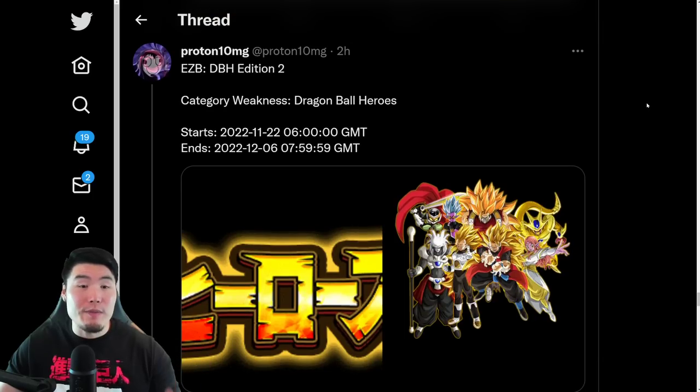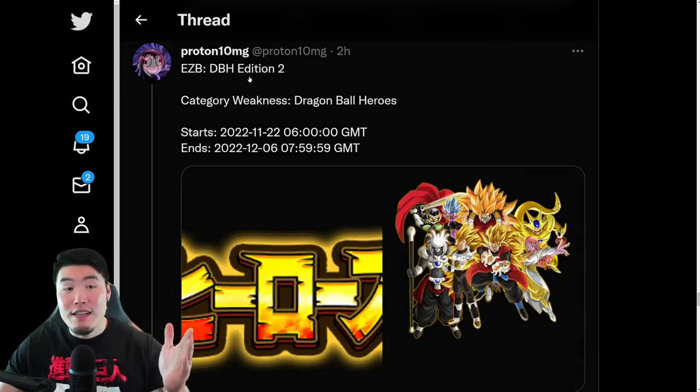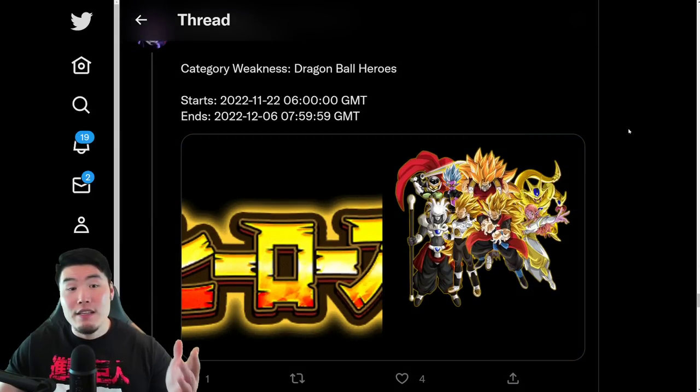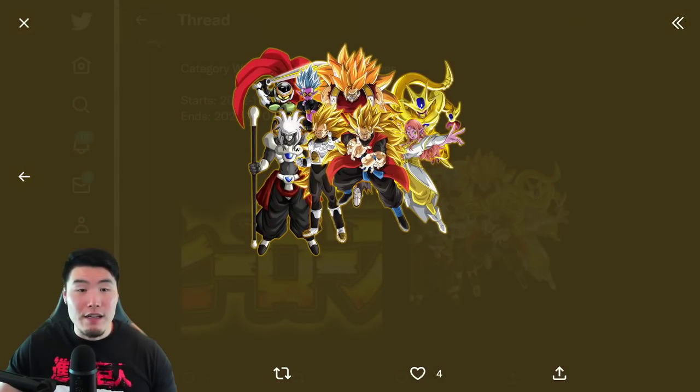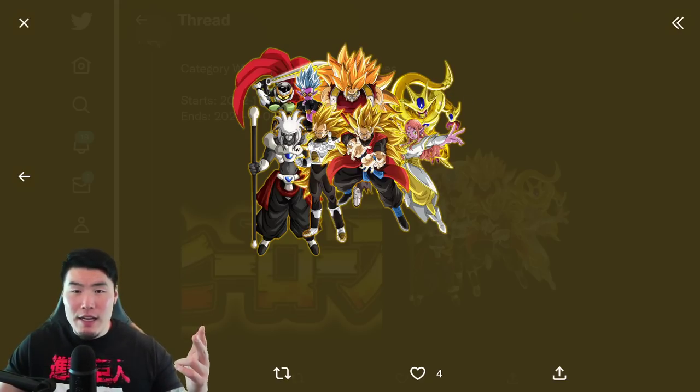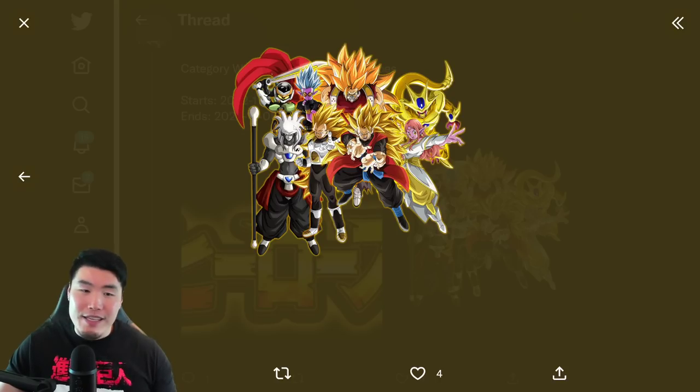We also have a new Extreme Z Battle, DB Heroes Edition 2. The weakness is Dragon Ball Heroes, and it drops on the same time as the other events — the 22nd at 6am GMT. The characters getting their Extreme Z Awakenings are: Great Ape Cumber, Super Fu, Great Saiyan Man, Golden Cooler, Final Form Cooler — that is not Metal Cooler — Super Saiyan 3 Goku, Super Saiyan 3 Vegeta, Sealus or Sealis, and also the Supreme Kai of Time.